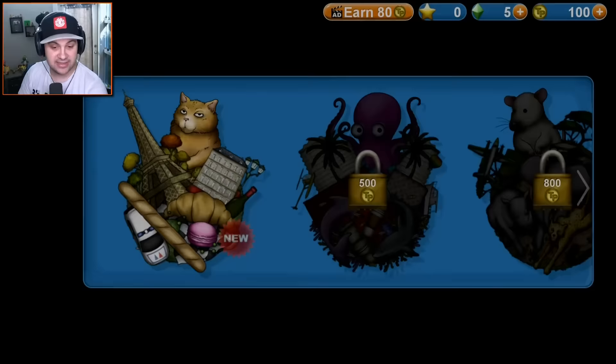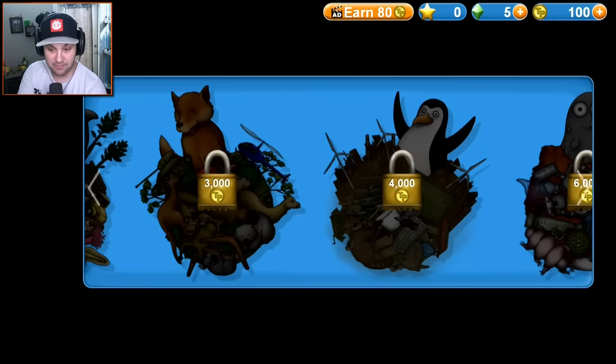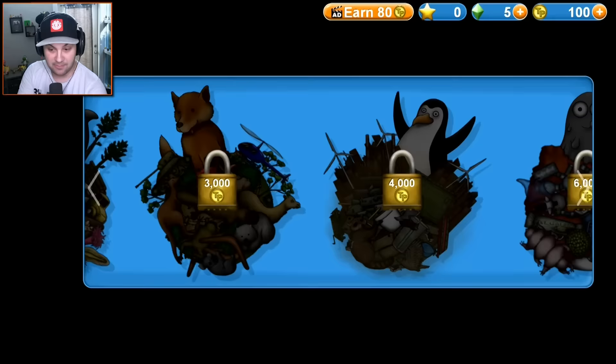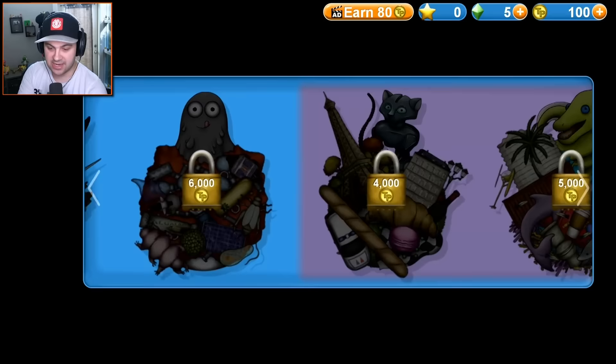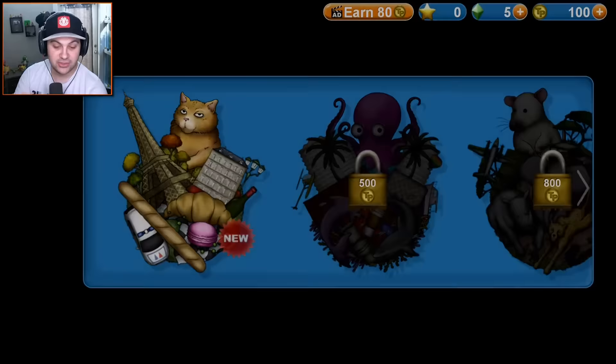Let's go ahead and jump in. I guess we have to play as the cat at first, and then eventually we can unlock a shark, a fox, a penguin, a giant trash monster, a robot cat, and an elephant. There's a lot and I'm actually really excited. Hopefully you guys enjoy this because there's way more content in this game. Let's go ahead and start out here.